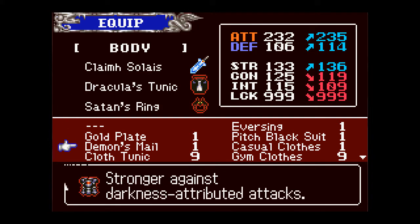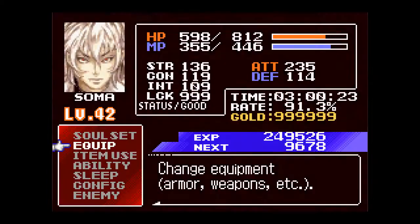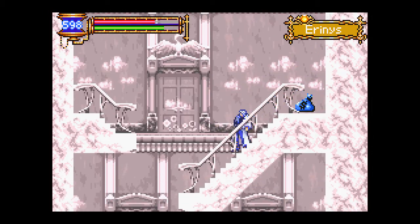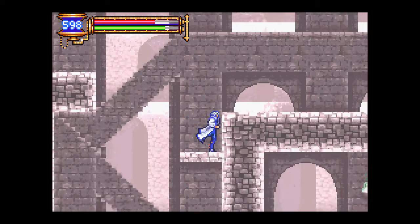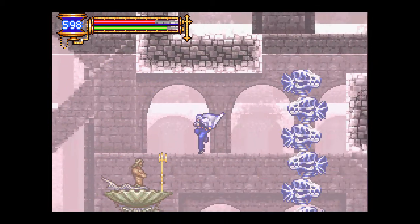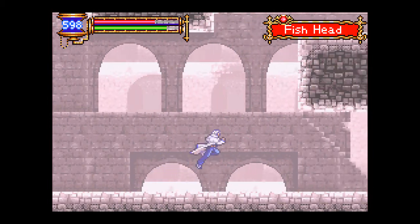Along the way while grinding I got the Demon's Mail — strong against darkness and aggregate attacks. That means all these enemies who use dark attacks are very weak. We're heading back into the underground reservoir again. We only have one more soul left, then I have to start grinding levels until I'm at max.